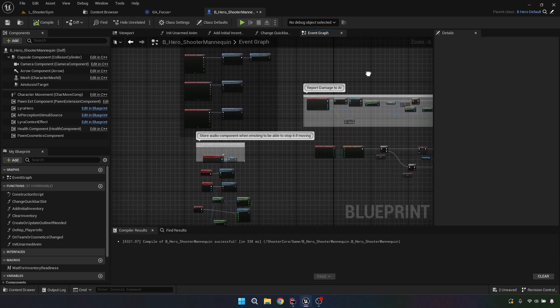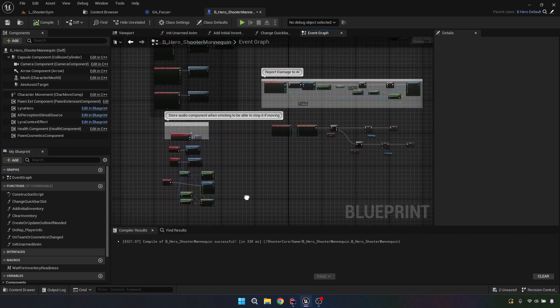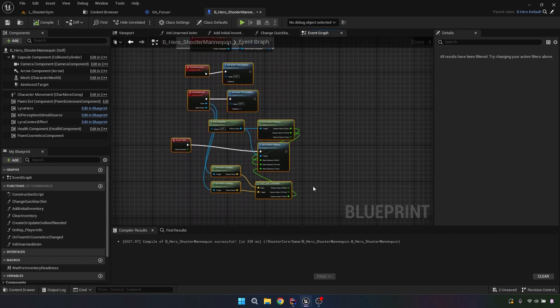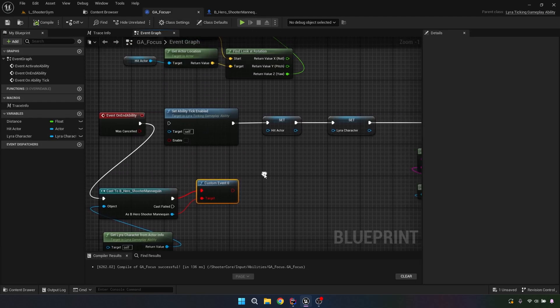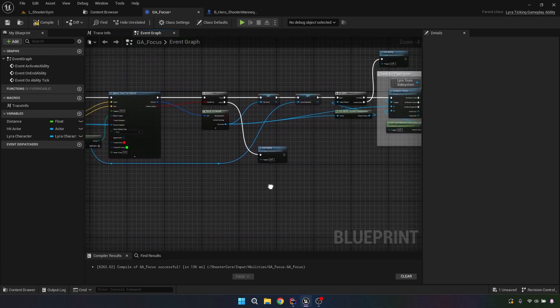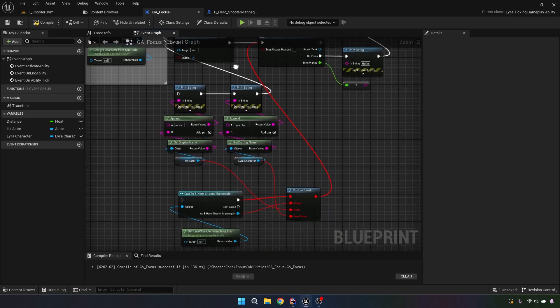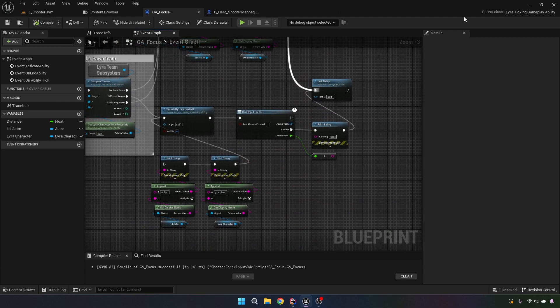That's it — that's the approach whether you want to do it via custom C++ functions or blueprints. I'm going to delete all of the blueprint-only version because I don't want to do it that way. Compile and save that, reconnect this, get rid of this, and replug it back in. So that's back to doing it with the custom C++ approach.